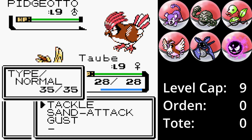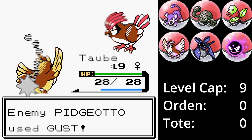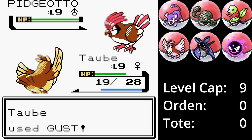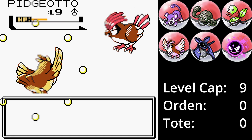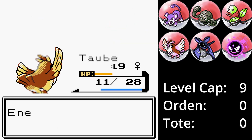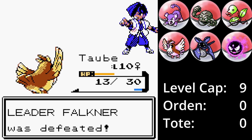Nach der 10. Lehmschelle kann es dann losgehen. Ich lasse Taube im Kampf, da sie noch zwei Angriffe abgeben kann. Tauburger ist schneller als Taube und greift mit Windstoß an. Nach weiteren Windstößen gelangt Taube in den gelben Bereich, bringt im Gegenzug aber Tauburger ebenfalls in den gelben Bereich. Dank der ausgerüsteten Beere gewinnt Taube die Oberhand, wehrt einen letzten Windstoß ab und trifft kritisch. Damit ist der erste Orden in der Tasche und es geht weiter nach Azalea City.